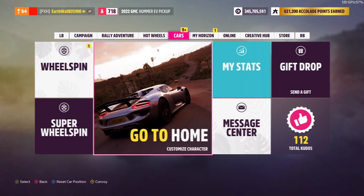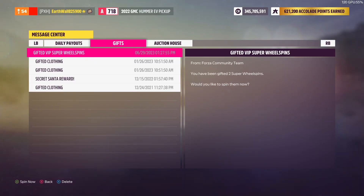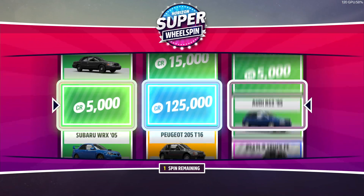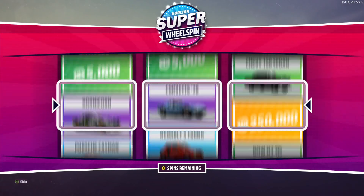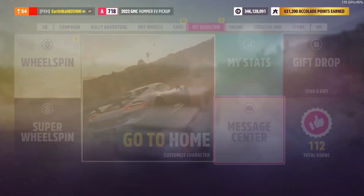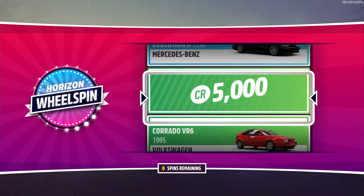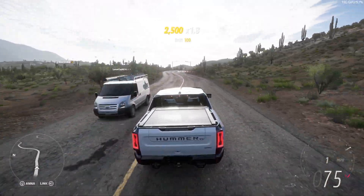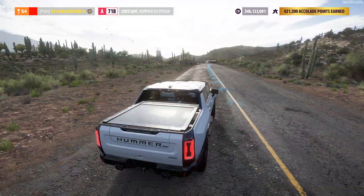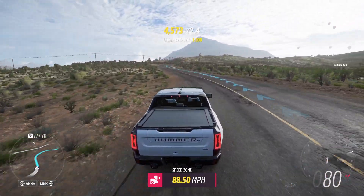Next up we're going back to the gifts. We got a VIP Super Wheelspin, so we're going to spend both of those right now. We got $5,000, $125,000, and the Audi RS2 from 1995 for $25,000. Then we got $250,000 and the Ford Escort RS for $12,000. And another wheelspin for $5,000. That will be the end of this video — make sure you like, subscribe, comment down below, and I'll see you in the next one. Goodbye.